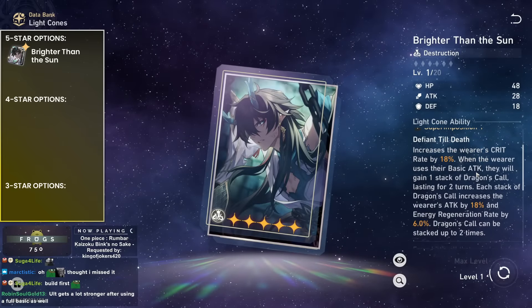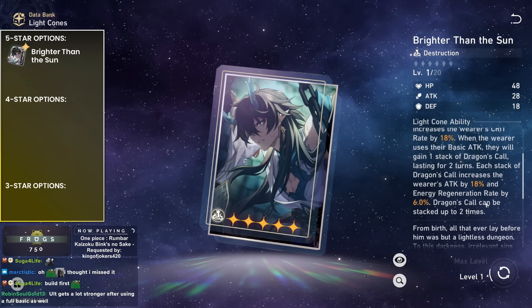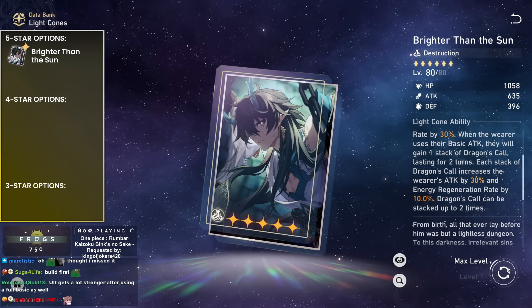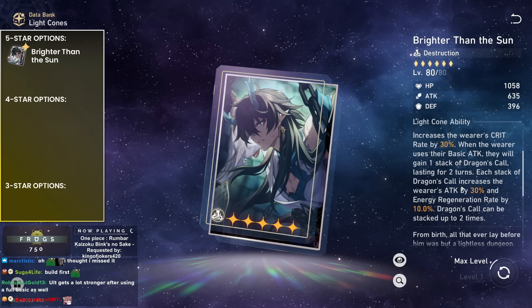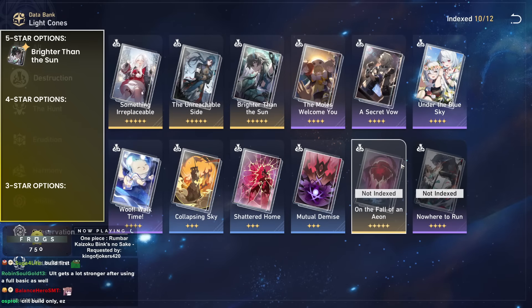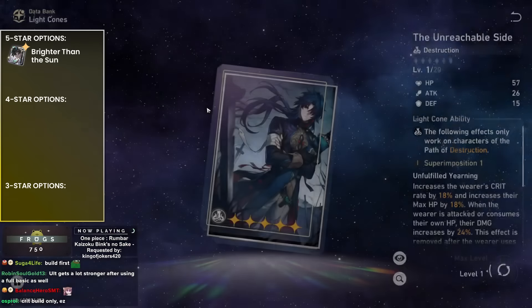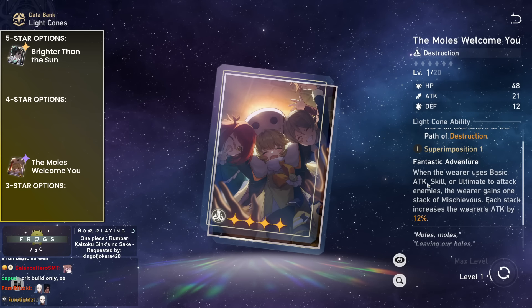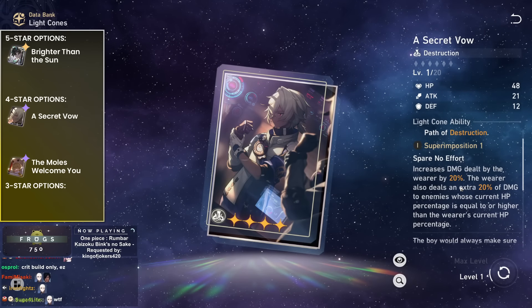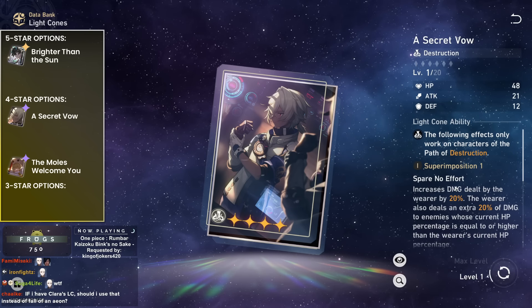Destruction light cones. Brighter than the Sun is perfect for him — if you have the signature light cone, you have everything you need. It provides free 18% crit rate scaling up to 30% at S5. When he uses his basic attack he gets attack percent and Energy Regeneration Rate, which basically means you never need an ERR rope. It can also double stack — 20% energy regeneration rate and 60% attack. For alternatives: Secret Vow is always good but you can't guarantee enemies have higher HP, so you only really get the initial 20-40% boost. Under the Blue Sky gives crit rate if he kills an enemy — not bad.